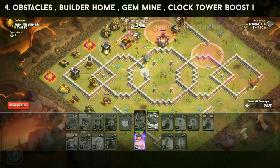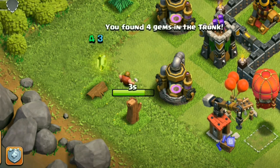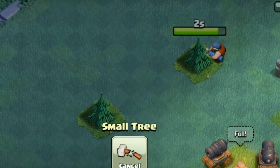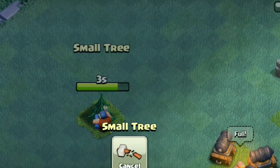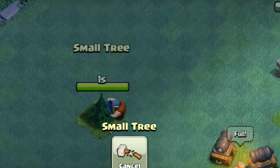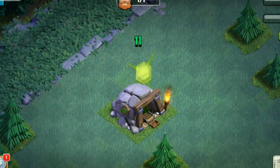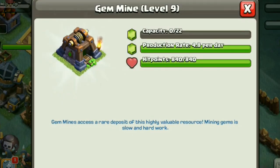Another point is to clear obstacles in your home village and builder base. Remove them to collect gems. Also, the gem mine — once you unlock it, max its level as fast as possible.